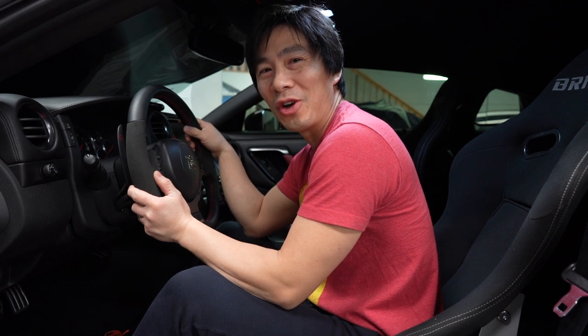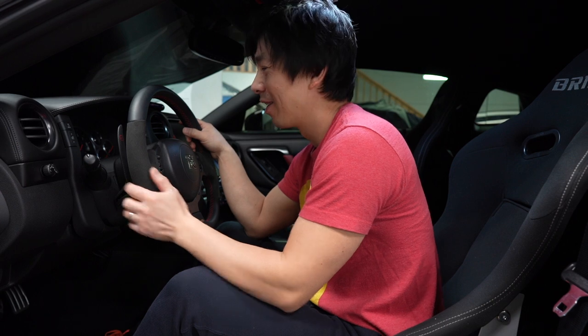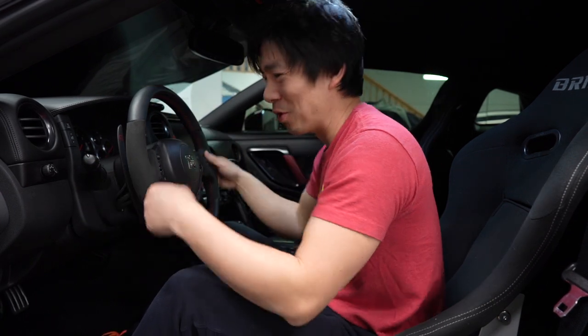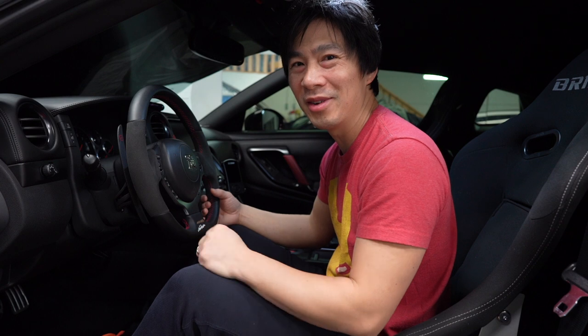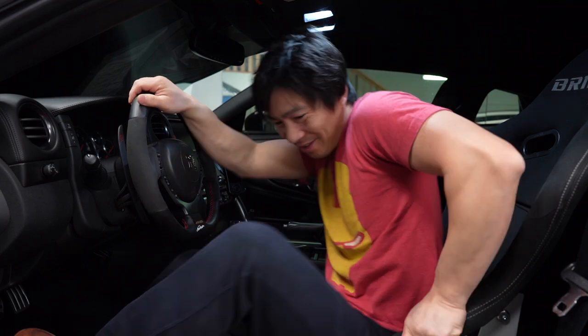So number one on my list: steering wheel. And while you're at it, since you already got the steering wheel and shift knob and want to gain that extra JDM points, get the quick release or the quick tilt. When you pull up, hard park, and you pop that quick release or tilt and hop out — everybody's going to be like, holy shit. Extra points.